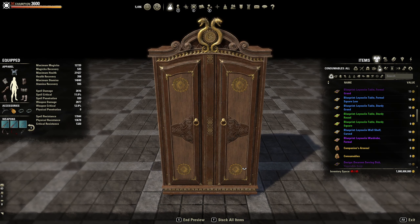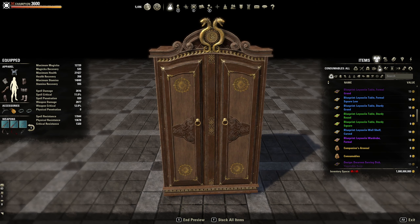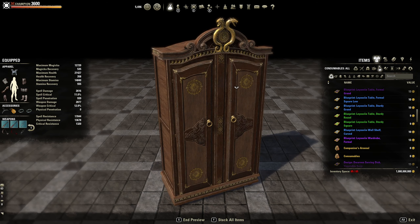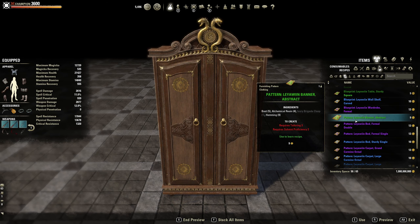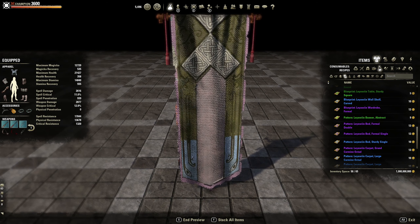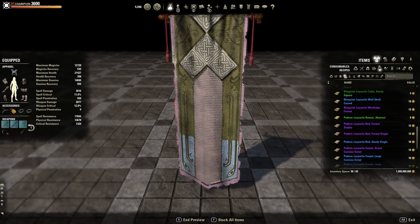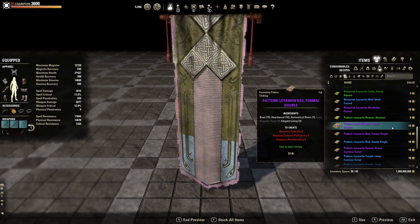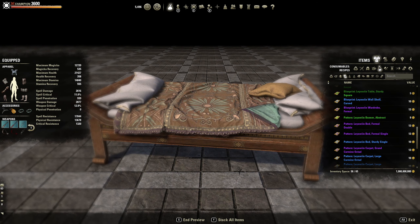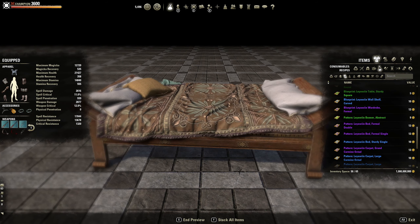Wardrobe formal — it's got snakes on it. I like how these have the animal detail design on them. Then we got the Laywin banner abstract — the colors don't really match on that, not sure about that one. Laywin bed formal double — that's all right, just wish it looked a bit neater. I mean, people surely have to make their beds, so the formal single.